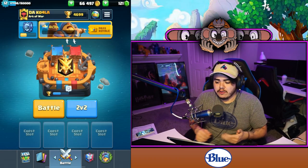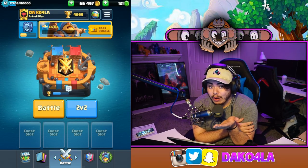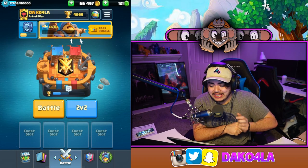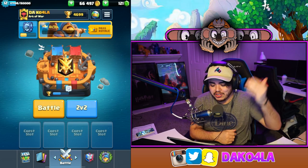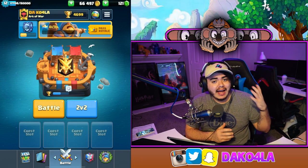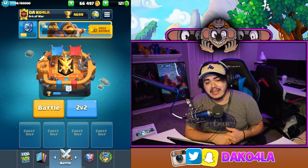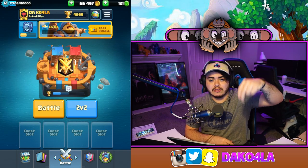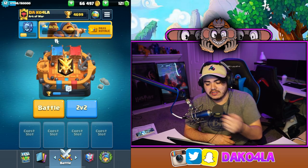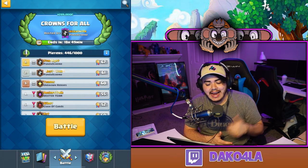Going to close this, go to emote deck, and the tower skin is right below it. New tower skin unlocked — that's freaking insane! So there you have it. I'm now at 66,000 gold; before we started I was at around 30,000, so we got roughly 30 to 40,000 gold just from opening those. There's definitely a lot of value in the Pass Royale.